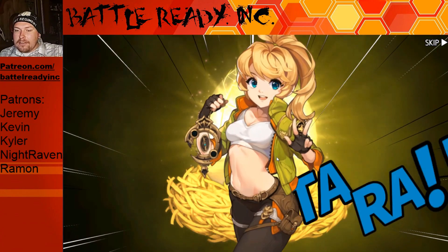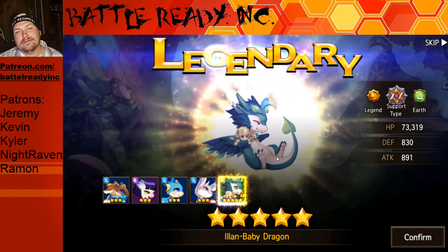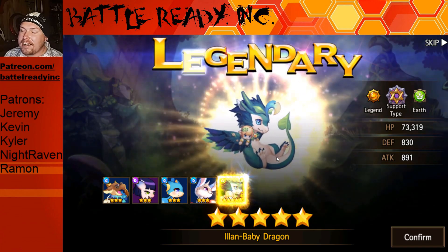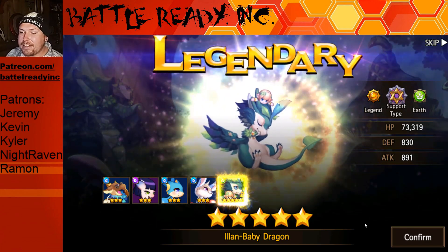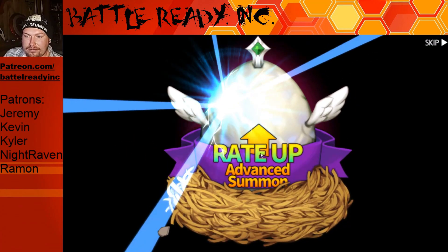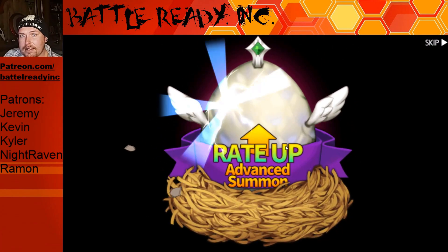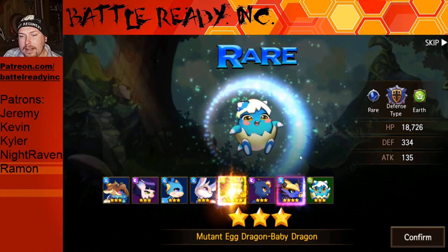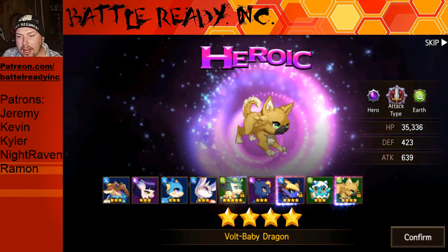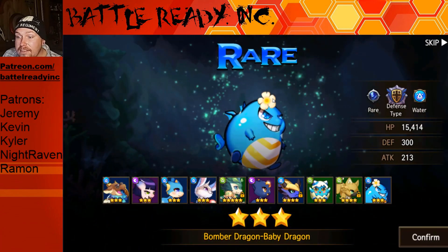I see where those single DPS teams are kind of coming into play where they just passively kill their opponent. Here we go — triple right here. Are we going to get it? What is this, like the third or fourth set? There we go. I like these low stress level summon videos, not where we're getting down to the end hoping we pull it. I like getting them early so I can just float on through the rest of my diamonds. I saw other people in my Patreon group posting in Discord — they were getting two five star dragons in one set. I've never had that happen to me.